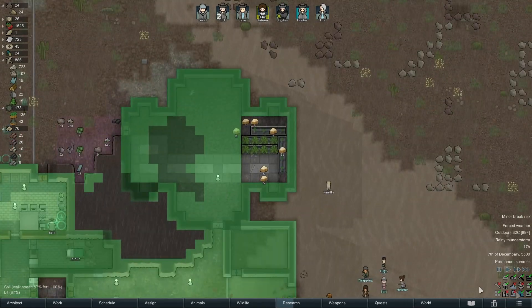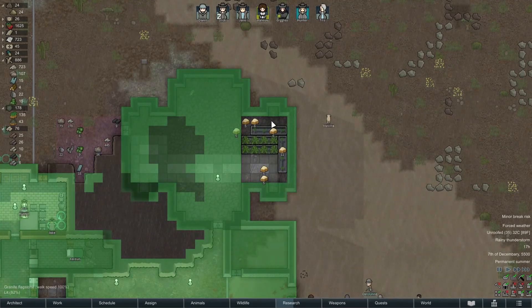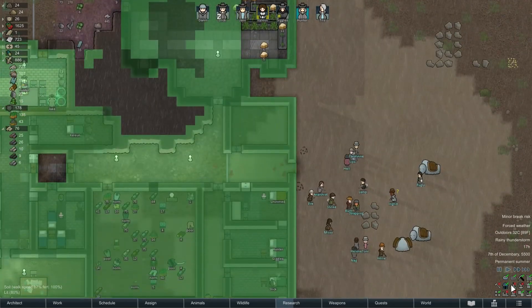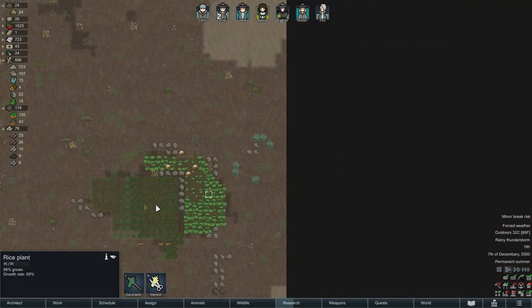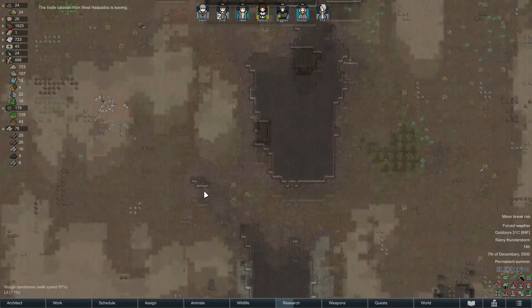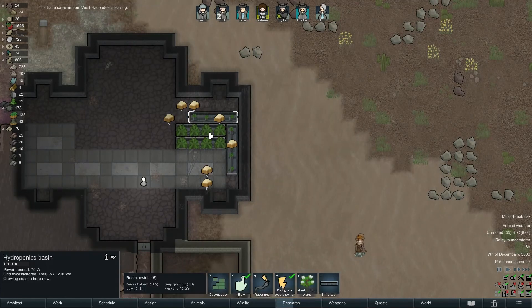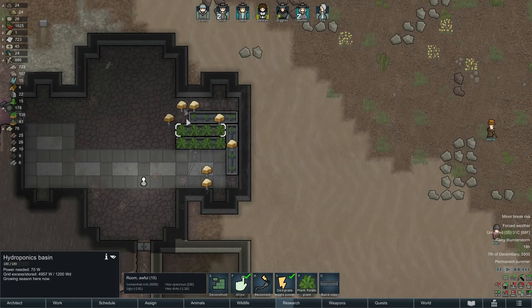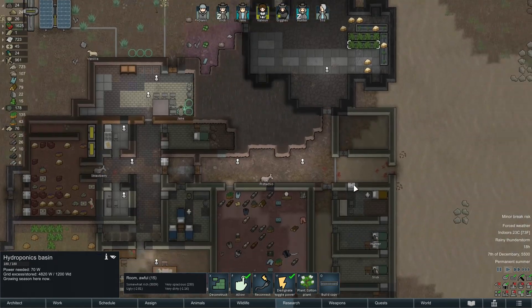I need to get some cloth now. I thought I had some cotton planted somewhere — it doesn't appear that I do. Oh wait, I put it in the hydroponics base, that's right. Let me switch over to cotton as well — I think those can be harvested. I just need a little bit of cotton so I can make those recreation areas.